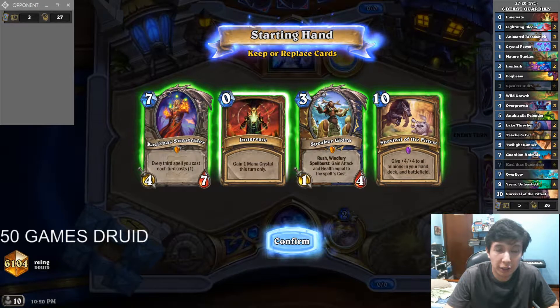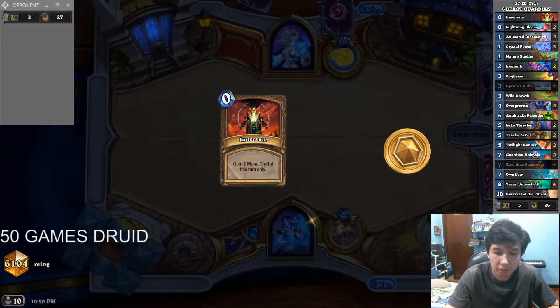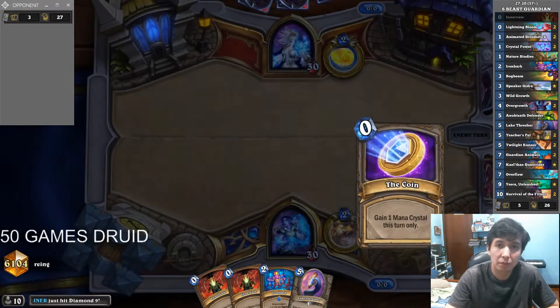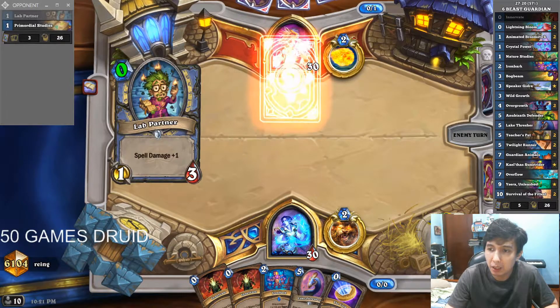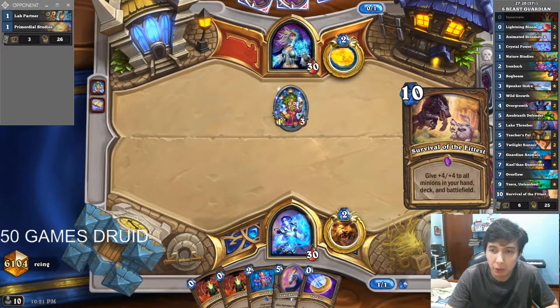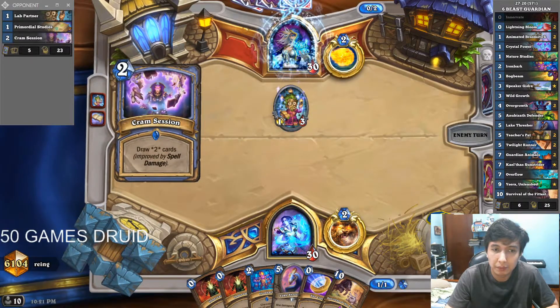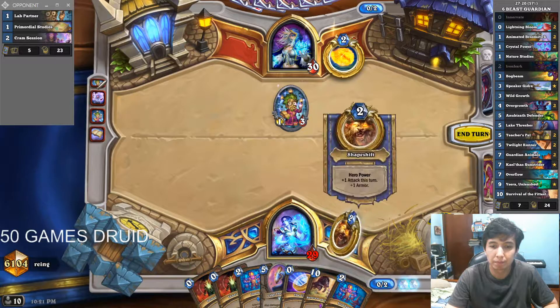Alright, we're down to our last three games just for the purposes of getting 50, but I'm gonna continue playing after this. Anything but Turtle Mage and we're good. Speaker Ghidra — probably just keep the Innervate. Okay, it's Tempo Mage. So yeah, anything but Turtle Mage and I think we're fine. We need Guardian Animals, as always.